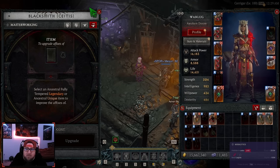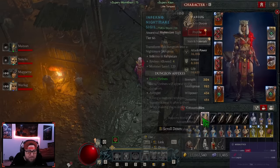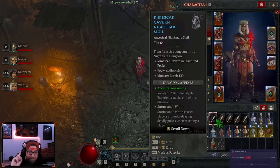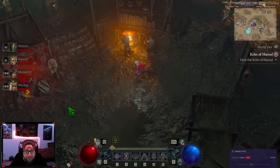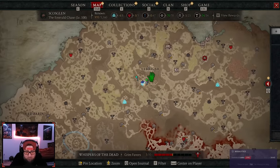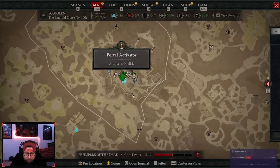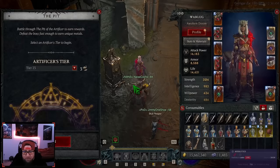To unlock masterworking, you have to go complete a Nightmare Dungeon Tier 46 or higher. Once you complete a Tier 46 Nightmare Dungeon, you'll come over here to Skazlin — to Sarigar — this little village. You'll have the portal activator, the Artifice or Obelisk, and once you come in here you will be able to unlock and start doing the Pit runs.